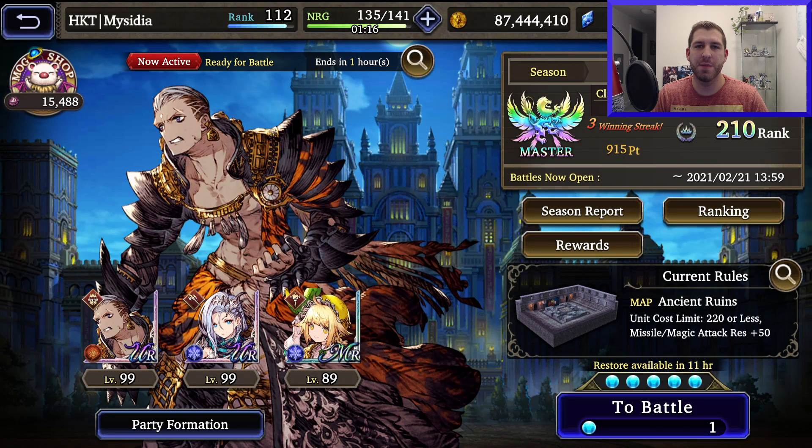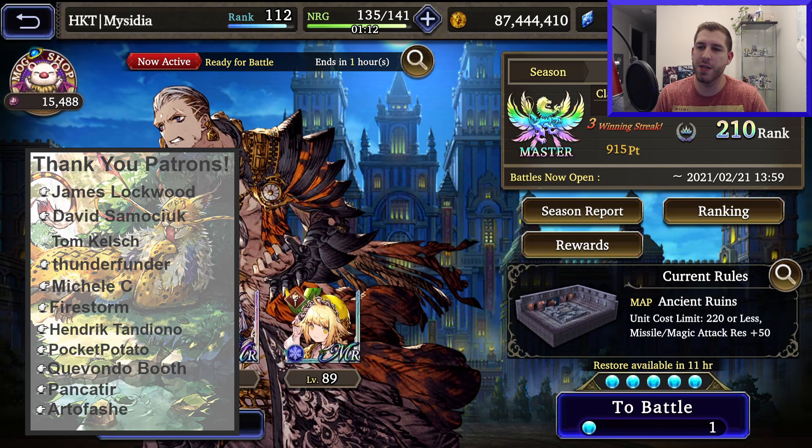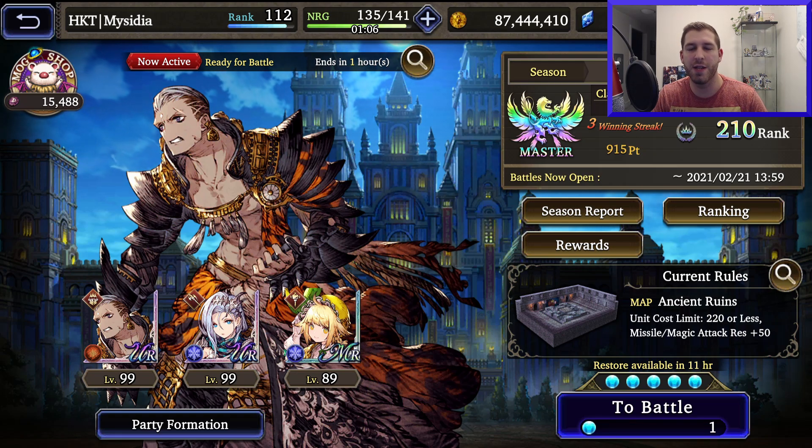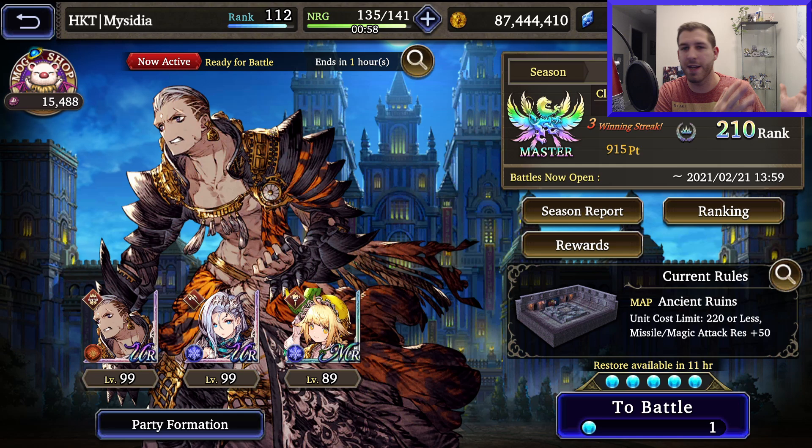We're back with some more class matches and I'm going to show off my new team. The CM rules are missile and magic resist plus 50, and cost 220 or less for your units. That means you have to use an MR with your two URs, unless you have 270 cost URs and a UR that's 80 cost.